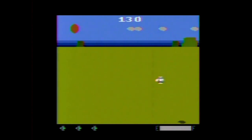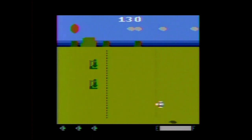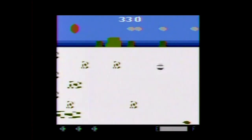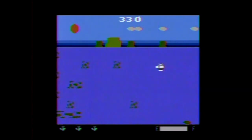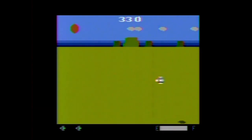Planet Patrol is a side-scrolling shooter for one or two players, alternating. The game has a standard difficulty and a children's difficulty. You can also use the difficulty switches — in the B position your ship is smaller and harder to hit than in the A position. Use the joystick to move and press the button to fire. At the start you must avoid small heat-seeking torpedoes, which cannot be destroyed, as well as larger drone missiles, which you are able to shoot down.